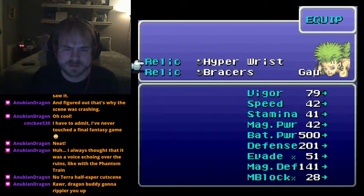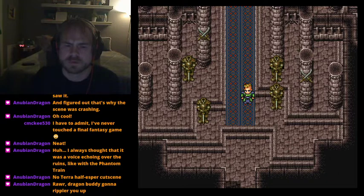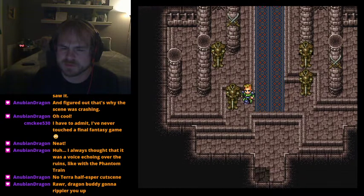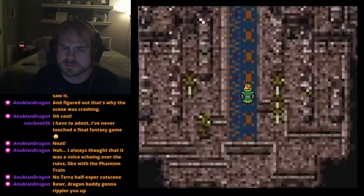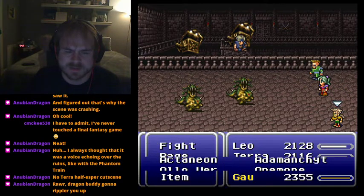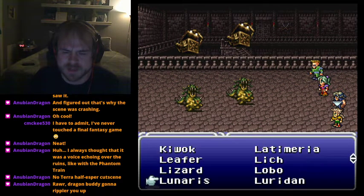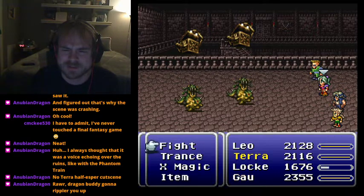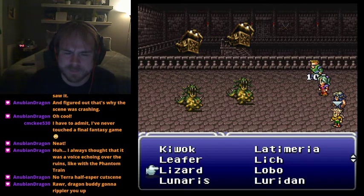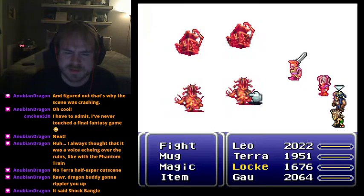Katana Soul is what gives you the Offering. There's also another treasure chest that's new - it originally held the Blizzard Orb for Umaro. Now it holds a new item: the Shock Bangle for Leo. That's the one we just found.